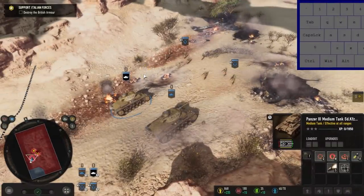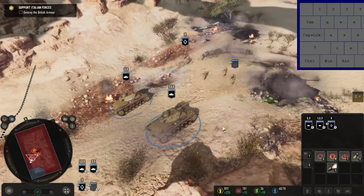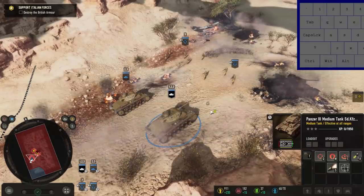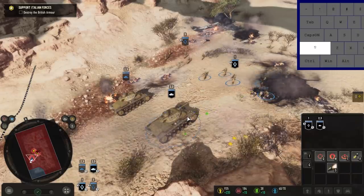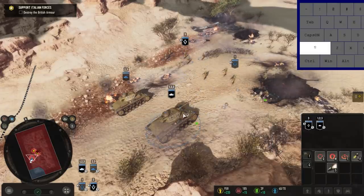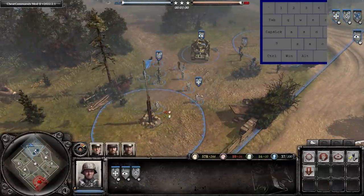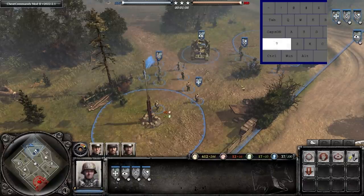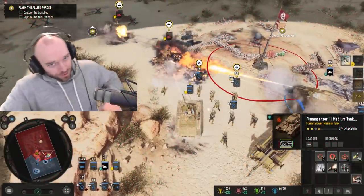Finally, we have extended control group functionality. Units can be part of more than one control group at the same time, opening up a lot of opportunities to control your army more precisely. In a game like Company of Heroes where how you control your army is so important, this is a nice feature. You can also easily add units to control groups using the shift key, lowering the number of inputs required. These features might be considered standard for RTS games these days, but they are very welcome coming from Company of Heroes 2, where they are not an option.